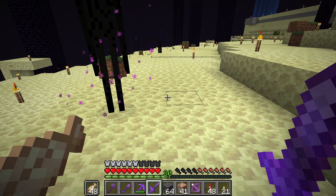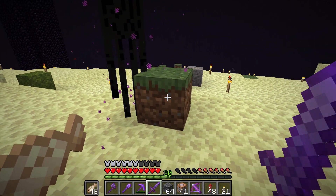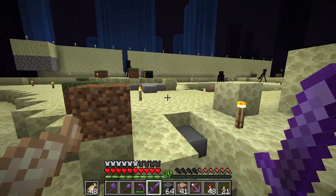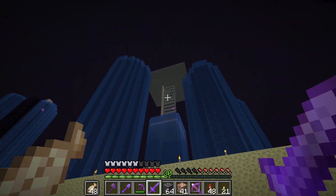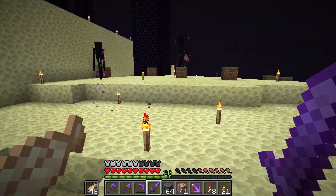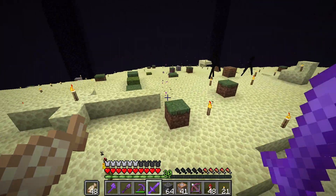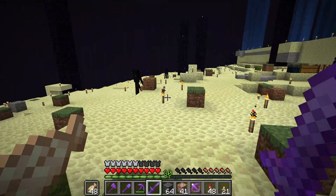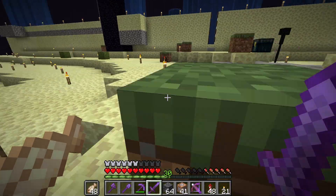The terrible truth is any enderman we teleport back to the End that is holding a block - as long as they're holding the block they can't despawn. This guy, now that he's placed it, he can despawn. But any of these guys that are hanging around will not despawn, which is bad for our enderman farm up there. It's not working at peak efficiency because these guys are just wandering around here making a mess of the End.